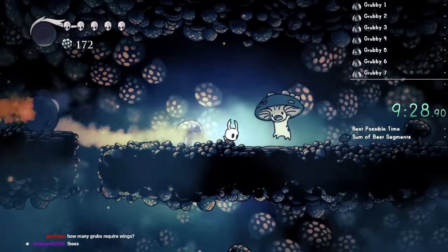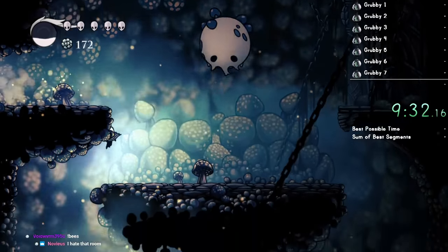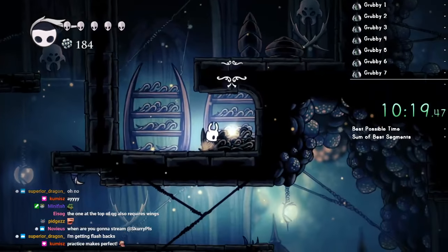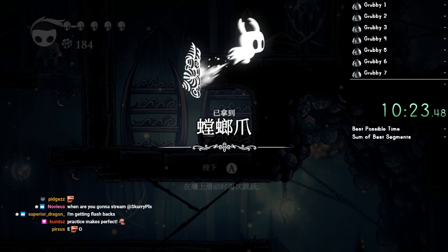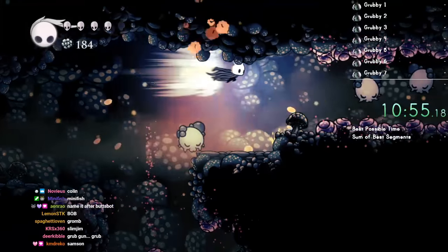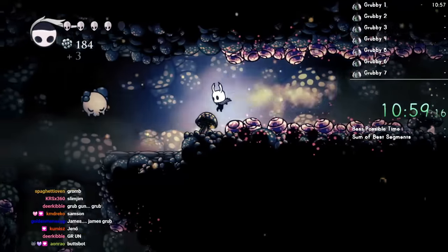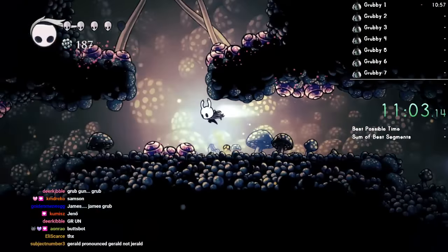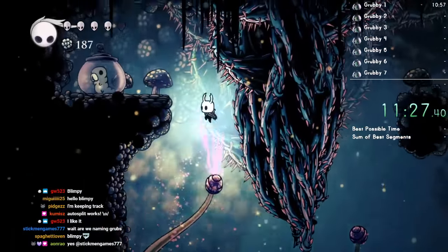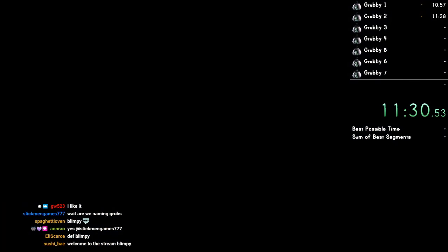How many grubs require wings? Like one — the one right next to Broken Vessel. There's Claw, which we'll need for many a grub. That grub is named Blimpy. I need to go this way. That one is Thornando.